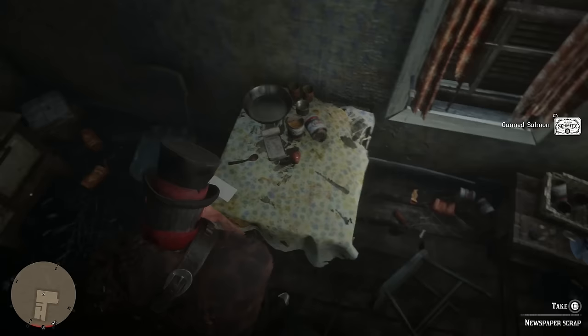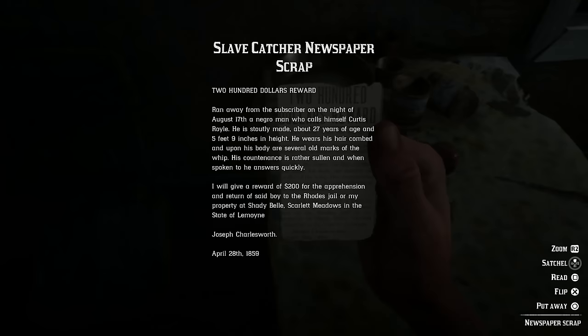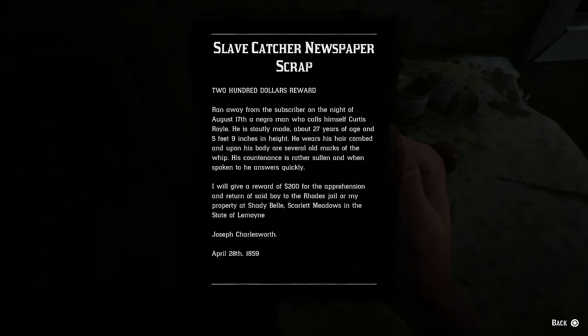I want the newspaper scrap — there we go. You need both of these items to unlock the bounty, though you might only need the newspaper scrap. Let's go ahead and read this. Slave catcher newspaper scrap: $200 reward. Ran away from the subscriber on the night of August 17th, a man who calls himself Curtis Royal. He is stoutly made, about 27 years of age and 7 feet 9 inches in height. He wears his hair combed up and his body has several old marks of the whip. His countenance is rather sullen and when spoken to, he answers quickly. A reward of $200 for the apprehension and return of said boy to the Rhodes Jail or my property at Shady Bell, Scarlet Meadows, in the state of Le Moyne. Joseph Charlesworth, April 28th, 1859.